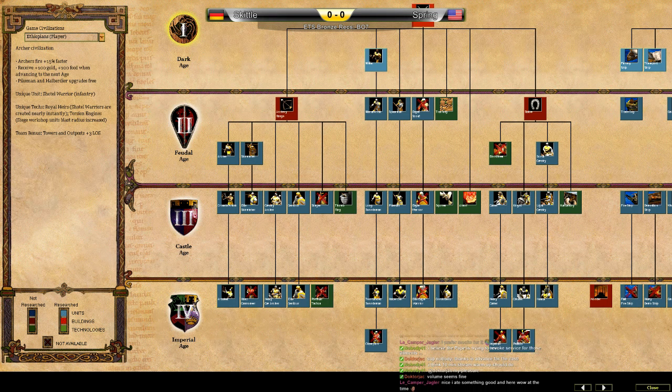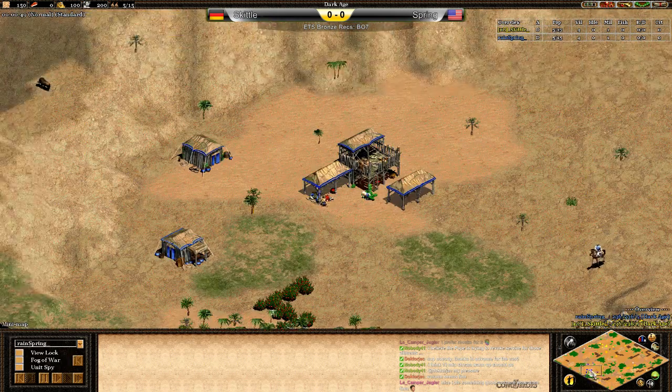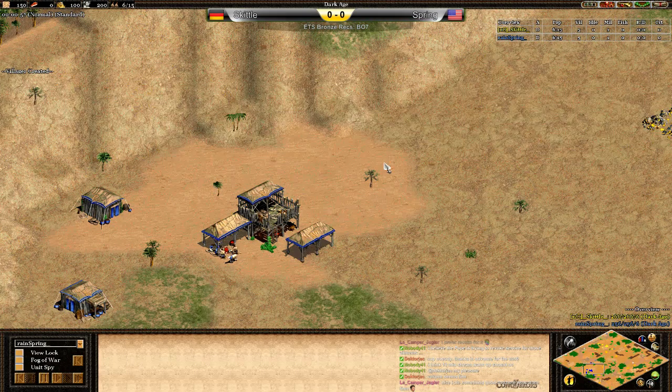Their team bonus is towers and outposts get plus three line of sight. Notably they do not get Bloodlines, but they do get the full archer line. The Portuguese are a gunpowder civilization — all units cost minus 15 gold including archers, the swordsman line, the knight line, siege, and monks. We won't see any ship bonuses or Feitorias this game. Their unique unit is the Organ Gun, a siege unit. We probably won't see the unique techs, but Arquebus makes gunpowder units affected by ballistics. They do get Bloodlines notably.